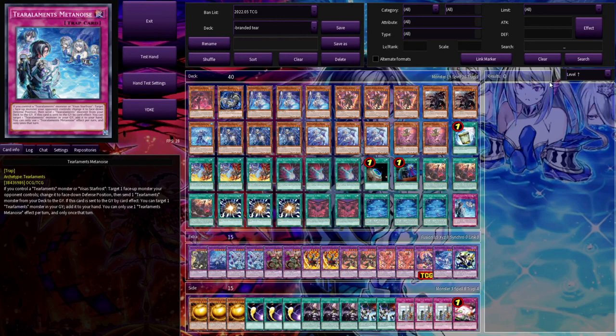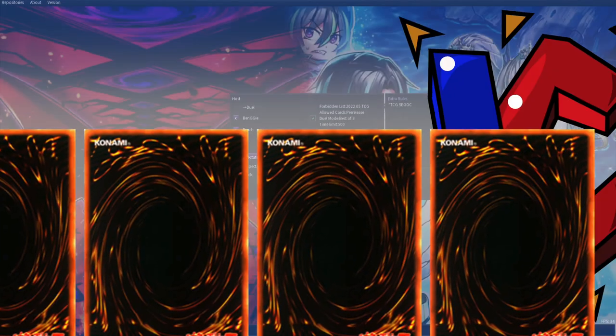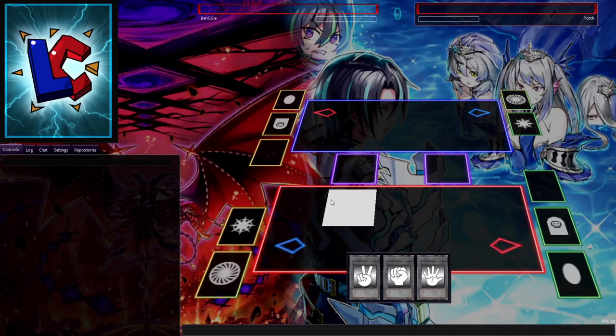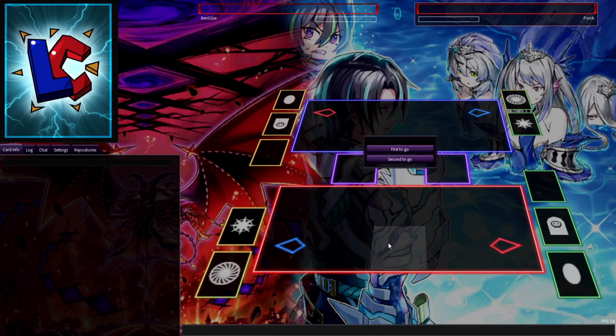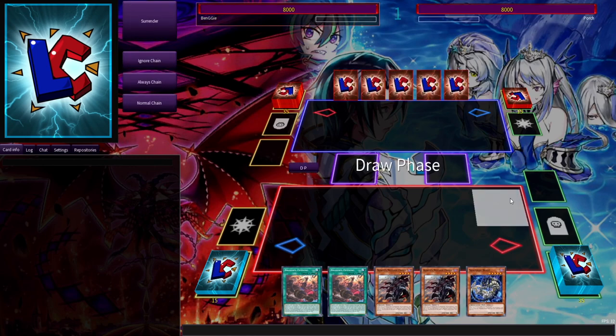We're playing on YGO Pro. I know you're more of a real-life or Dueling Book player. Hopefully we won't get a crazy OCG pair-up. That took a long time to find someone. Looks like we're going first. Just a weird hand — these happen sometimes. What's the plan?